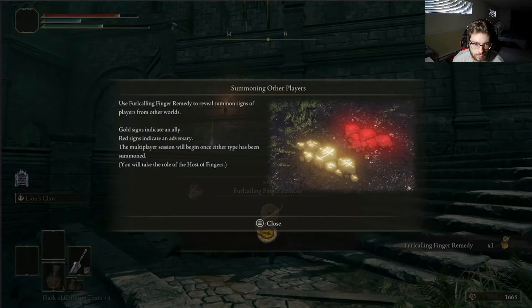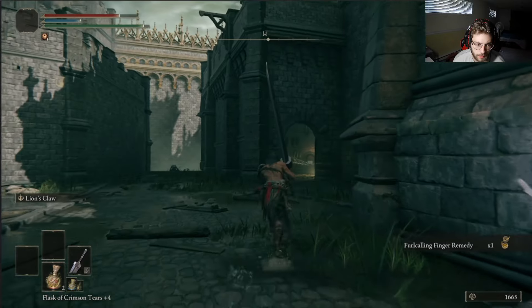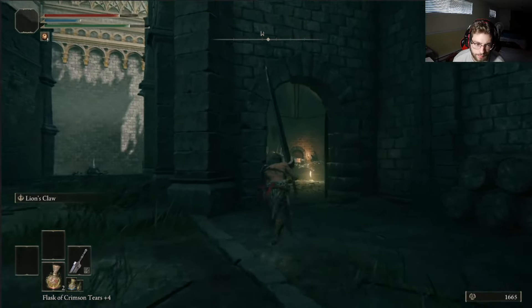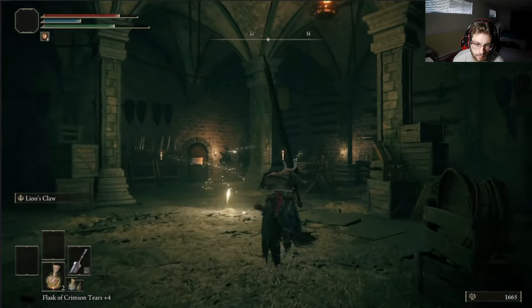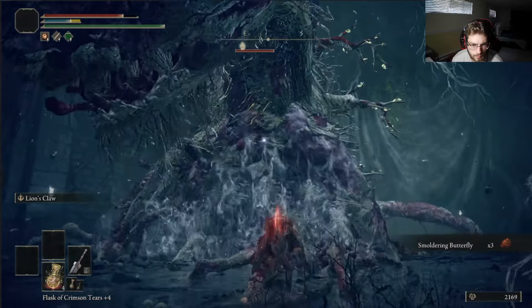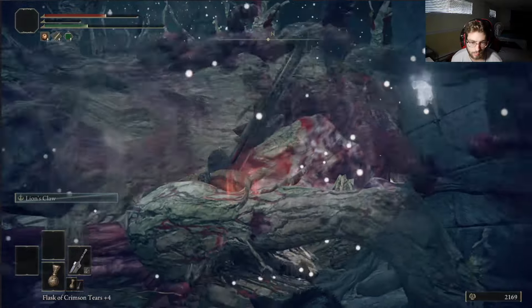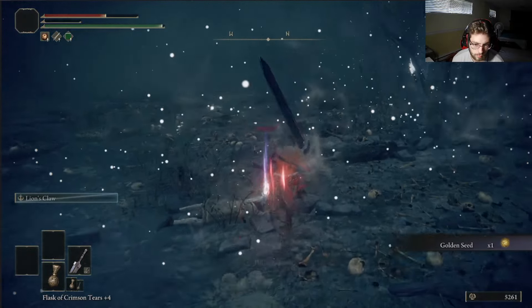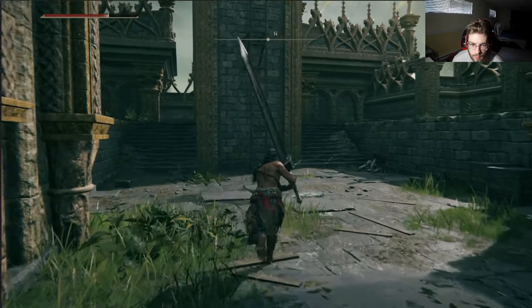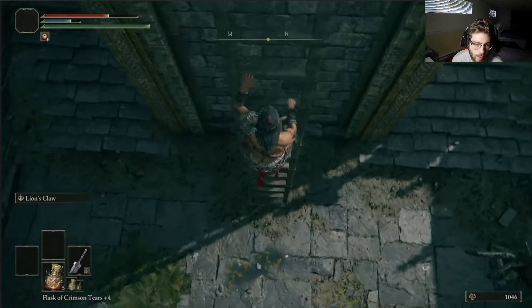If you haven't watched the last episode, go watch it — we defeated Margit, really easy fight with this build. It was really nice. I did a lot in this episode and compressed it into about a six-minute gameplay, which I was shocked by. Anyways, we end up picking up a Golden Seed, we kill the mini boss at the castle, and then we pick up the Claw Talisman.